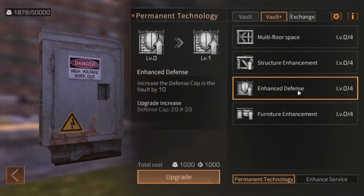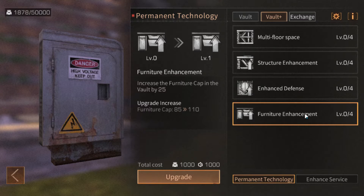Enhanced defense is self-explanatory — it will let you put more things that'll annoy anyone who tries to get inside. Furniture enhancements are mostly for, in my own opinion, storage cabinets. This means you can put a lot more inside the vault and pretty much store everything you want. Since everything you store in the vault is still accessible to you because it's connected to your manor.